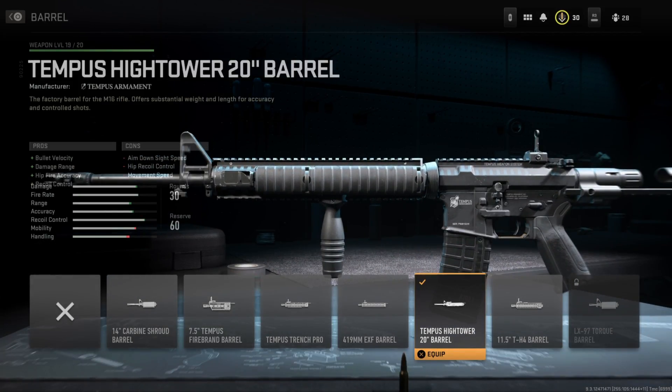Starting off with the barrel, I'm running the Tempest Hightower 20-inch barrel. Now this helps the bolt velocity, the damage range, the hipfire accuracy, as well as the recoil control. Those are all big pros, especially on the assault rifle. But the cons are the aim down sight speed, the hip recoil control, as well as the movement speed. But honestly, the Hightower barrel is just the best option out of the available barrels right now.